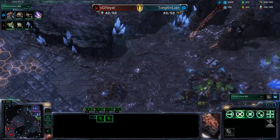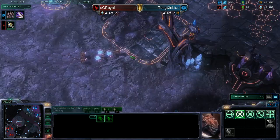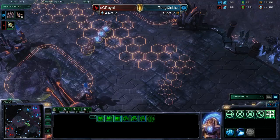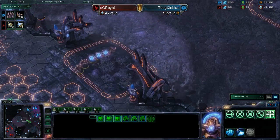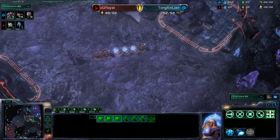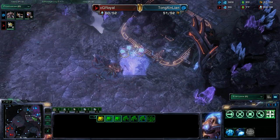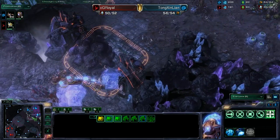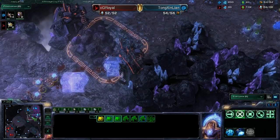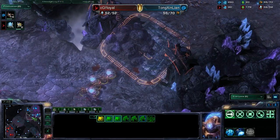We have CGRoyal pushing up for a little harassment. After this engagement, I know he's willing to do minor damage and build up to Immortals — this is his usual play style. He tries to do as much damage as possible, tech up to Immortals and push back. He does not intend to badly damage the Zerg player; he just wants to harass.